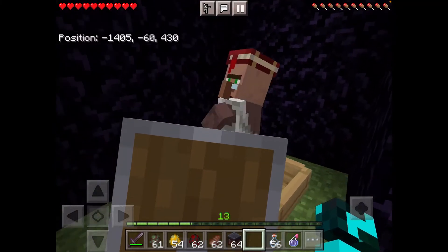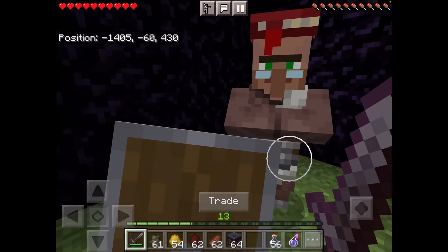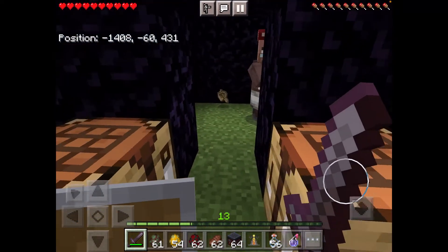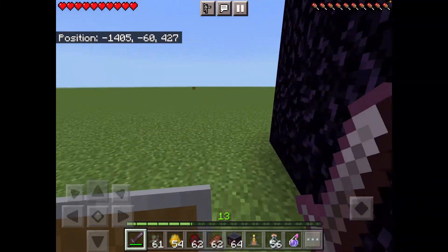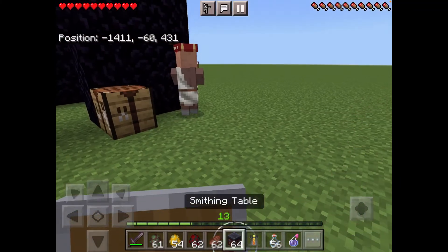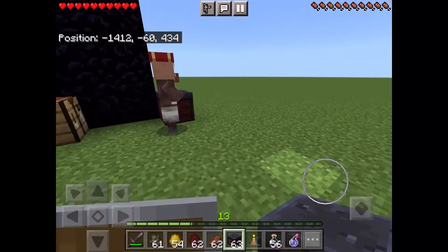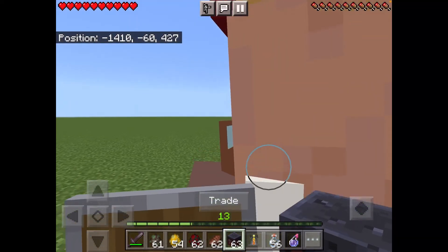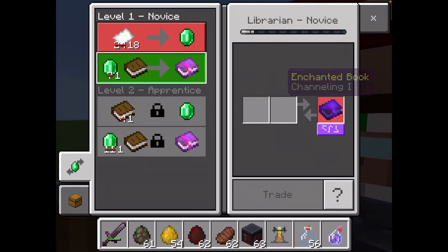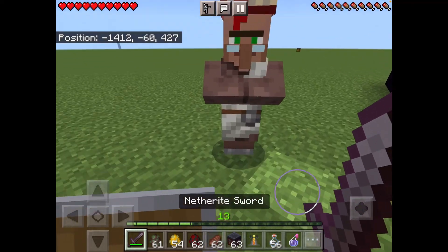It has cured! I wanted to show you something cool. I made this guy a librarian. Let's see if we can find a lectern to change him. Look at these prices — they are way more discounted now! Seven emeralds down to one emerald, eleven emeralds to one, twenty-four paper down to eighteen paper. When you cure a zombie villager, the prices go down a lot, which makes it very worth doing.